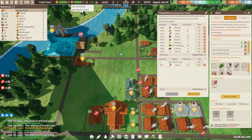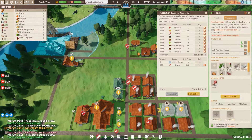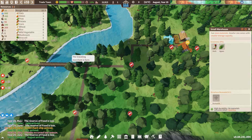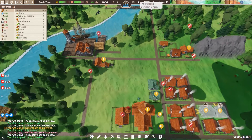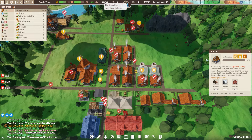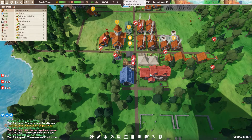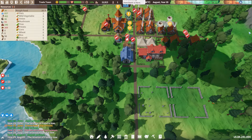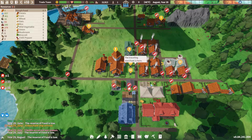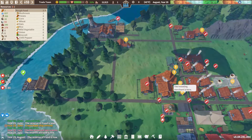Really happy with how that trading worked out. But we need somebody in the dock to actually move the goods — I'll take one of our water workers and put them there while keeping one laborer open for building. Yes — the warehouse is completed! Builders should be good to go. We do have one homeless person so let's turn on that house build — don't want anyone freezing in the cold. Our winters are pretty short and mild but I still want to avoid people freezing. Thanks for the food, ship!